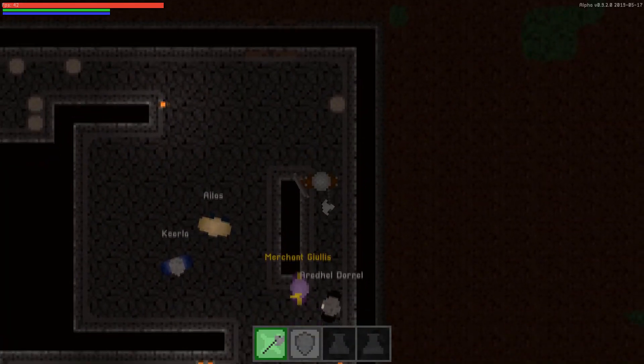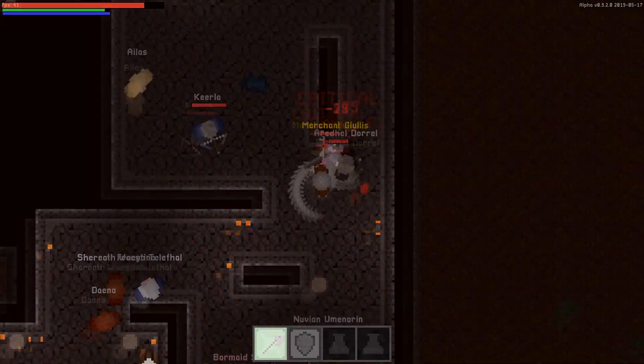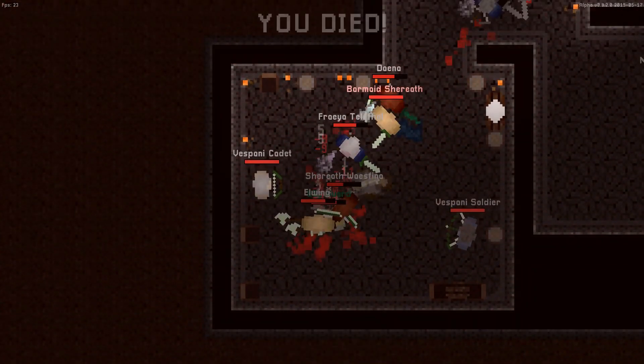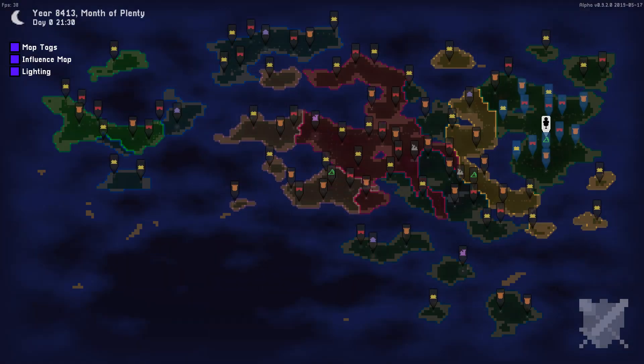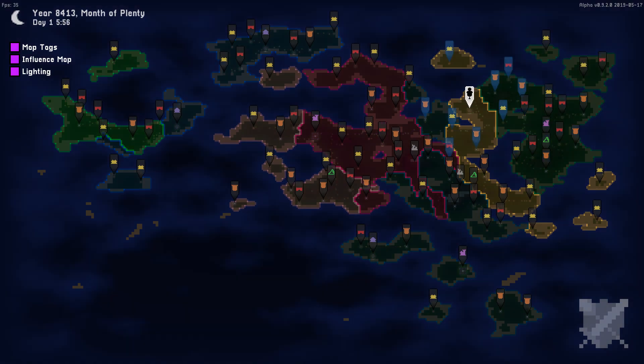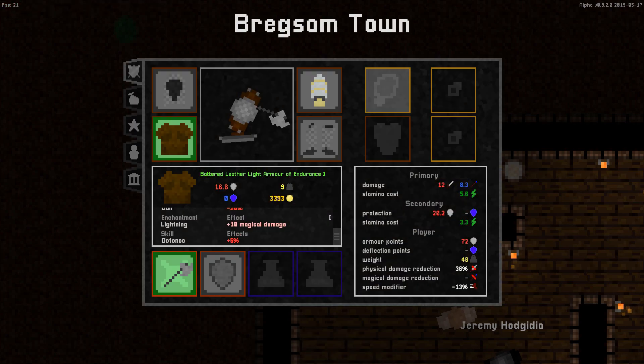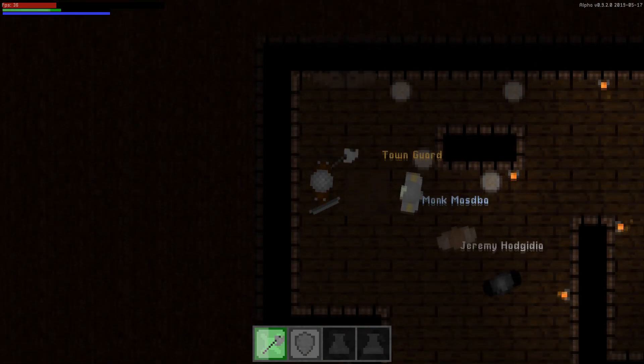Next week I think I will continue to develop the skill tree a bit to give you some non-combat skills to pick from, as well as balancing the rate at which you gain levels. But I will also move on from this and start implementing merchants so that you can sell your items, buy better ones and become rich in the game. Thank you for watching, liking, commenting — I'll see you around.